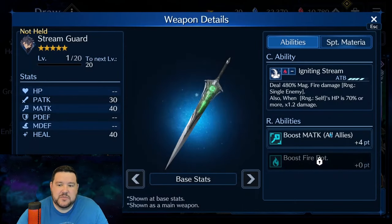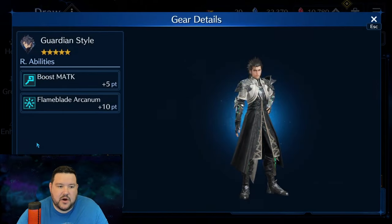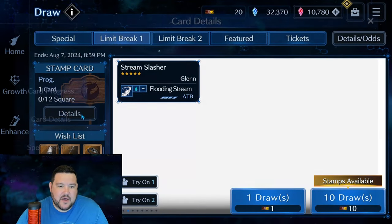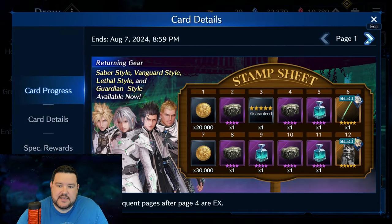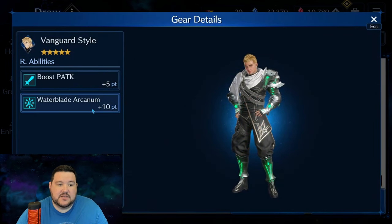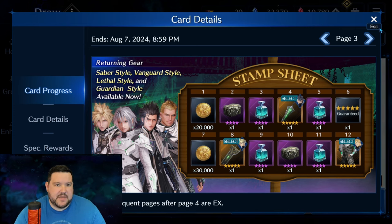With Zack, you have Streamguard — this is the magic attack, fire potency, and the weapon's actually quite good on its own. Then coming down to Guardian style, you've got Flameblade Arcanum for him. When you look at the other outfits, you can see Zack's is Waterblade Arcanum, and I think Sephiroth's is Magic Ability Mastery.